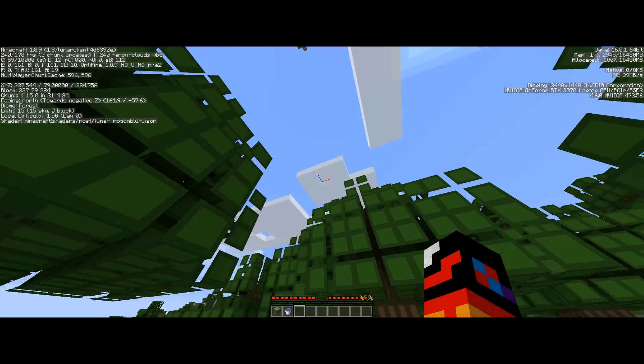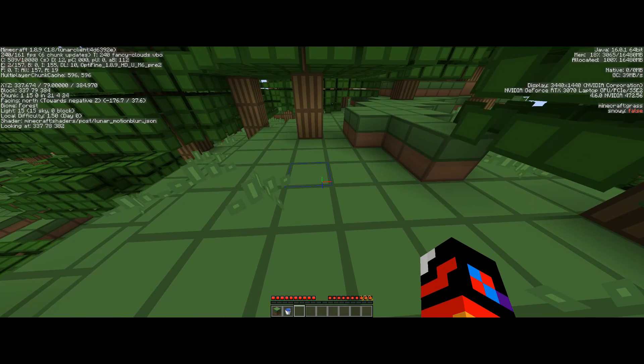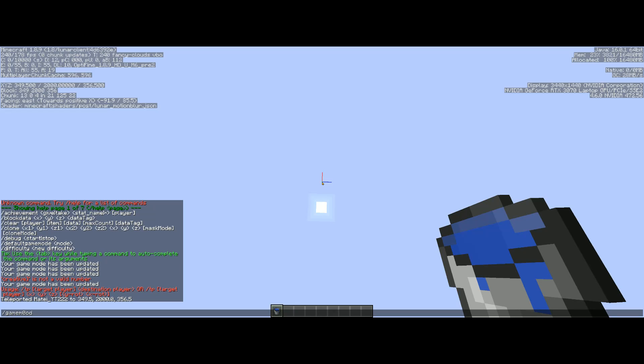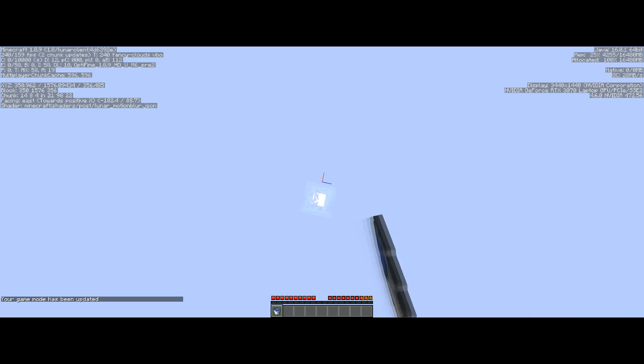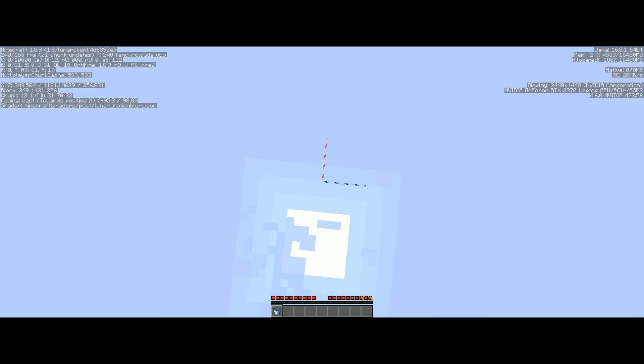Now let's go to coordinate 1079. We are at coordinate 2000, and now we're going to set ourselves to survival mode. Let's go — if we clutch this, you have to hit the right button. This is going to take so long.